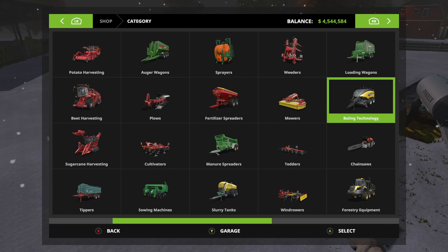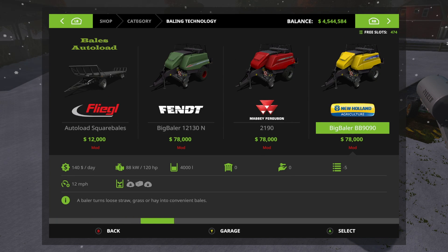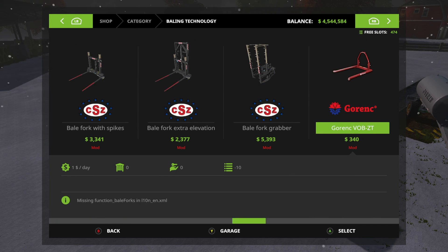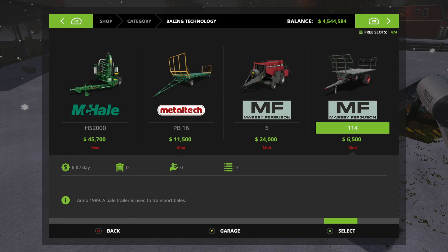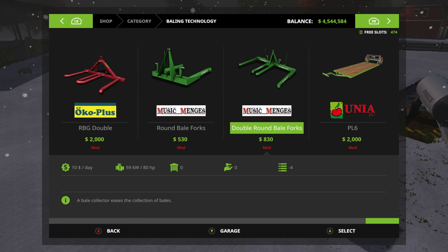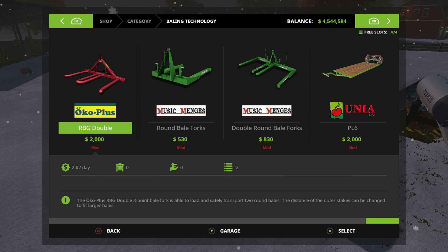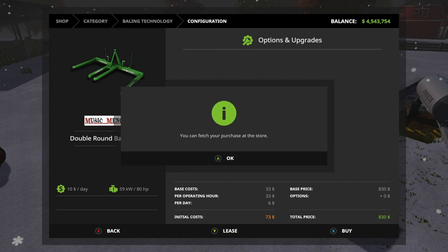Let's go into our store real quick — baling technology. This is something I've had in here but haven't used because I've had no reason to. There's a red one, red one again, green one — no blue ones. Do we go with red, do we go with green? Well, this one is way cheaper, so we're going with this one. 830 bucks. Bye. Yes.